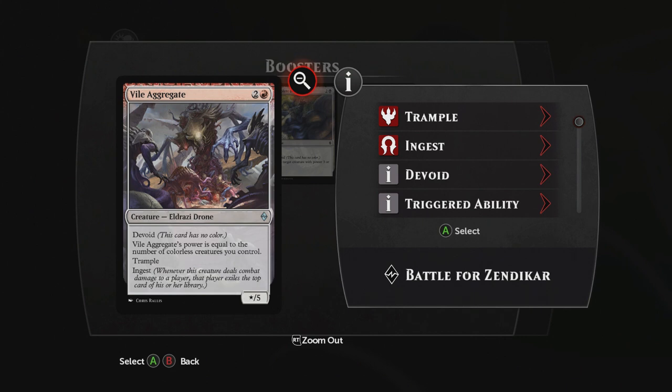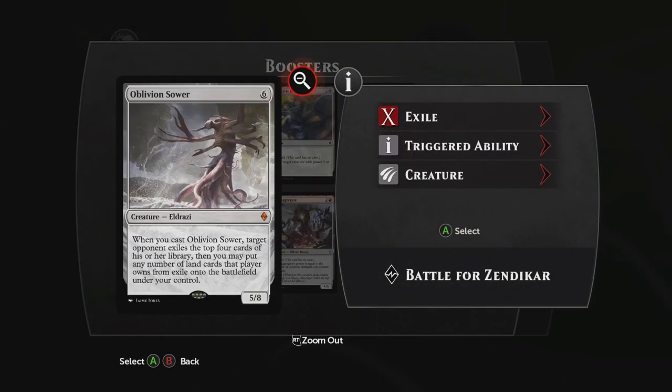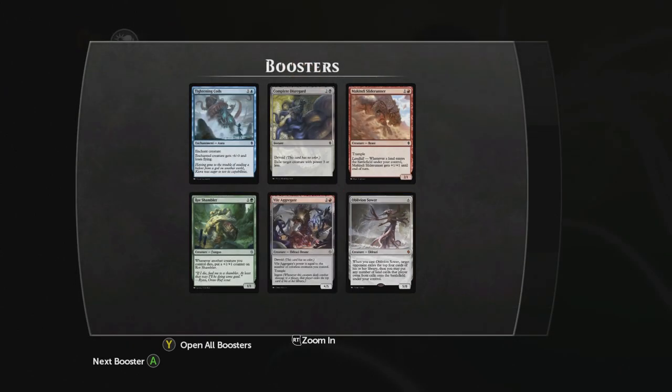Vile Aggregate: Star/5 — its power is equal to the number of colorless creatures you control, and it has Devoid, Trample, and Ingest. And finally, the Oblivion Sower — it's a 5/8 for six, obviously Eldrazi. Whenever you cast the Oblivion Sower, target opponent exiles the top four cards of his or her library. Then you may put any number of land cards that player owns from exile onto the battlefield under your control. That is awesome — you're almost definitely going to get the land cards out of that. That's really neat.